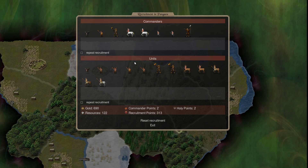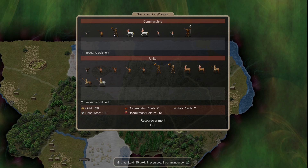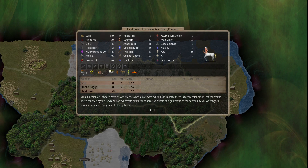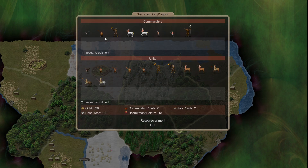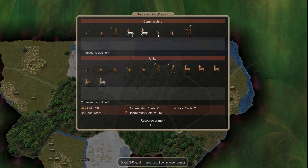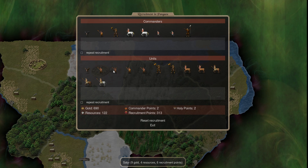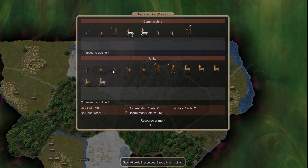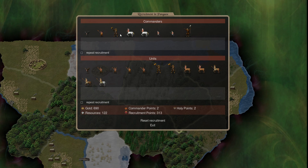My advice for new players recruiting is: look at the units, look at the cost, read what they do. Every nation is totally different, so there's no one-size-fits-all approach. When it comes to melee commanders, you're not going to want to make a lot of them. What you're going to make mostly are mages, because you're going to want to be researching. Anybody with magical capability - they're a mage - and you want to pop them out, get them on research duty, because without them researching you won't be able to research new spells and magic.